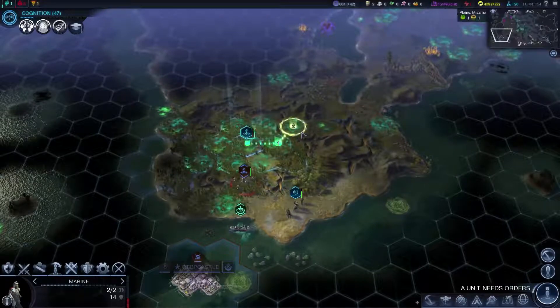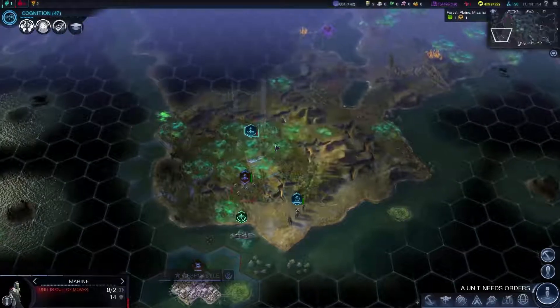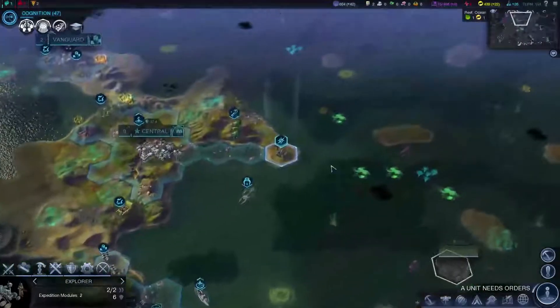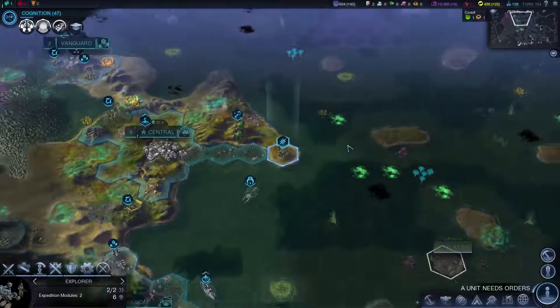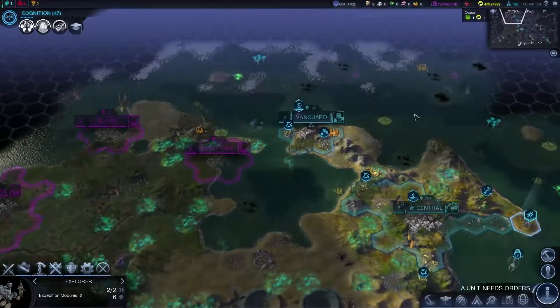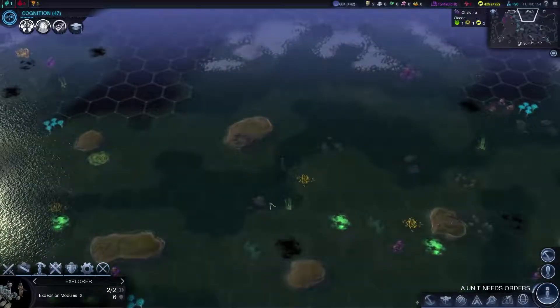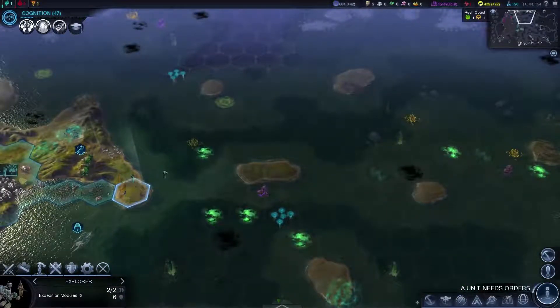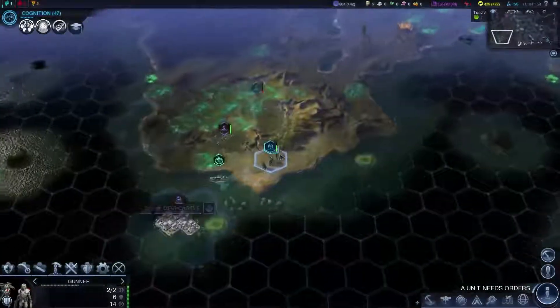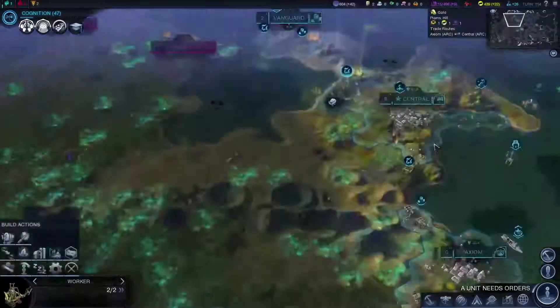Let's see how long we can last — if we make it to there, we can get out. We have two expedition modules left. That's relatively safe; we could go look up here and see what's going on. Maybe we'll send our alien sea dragon up that way as well.